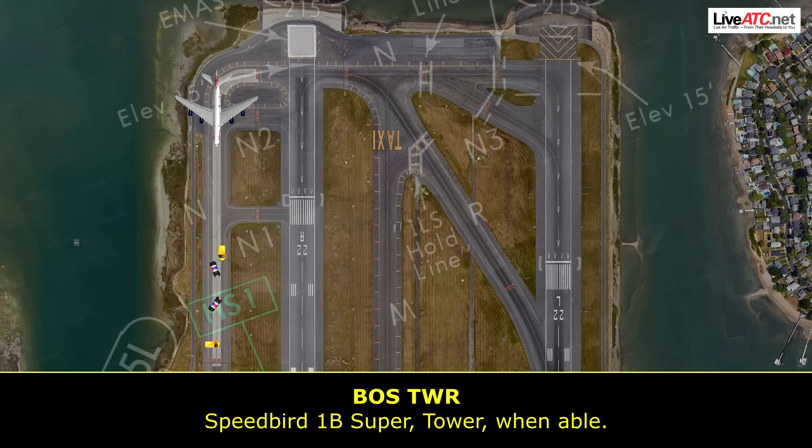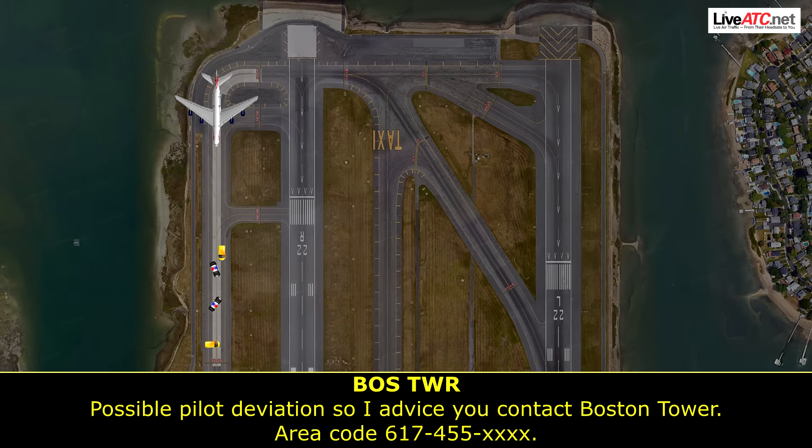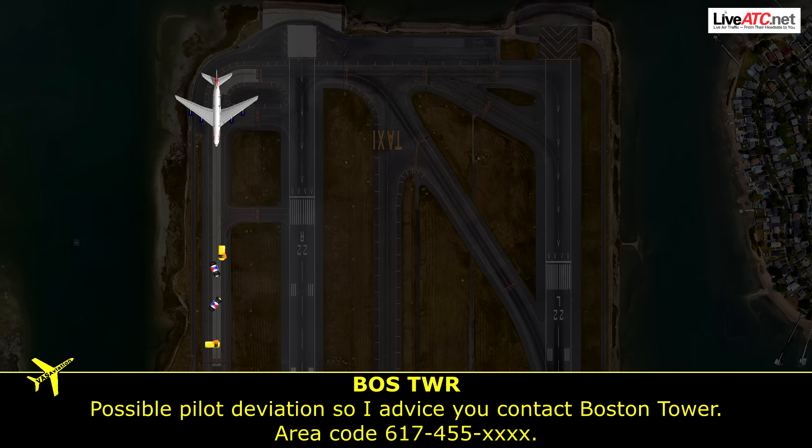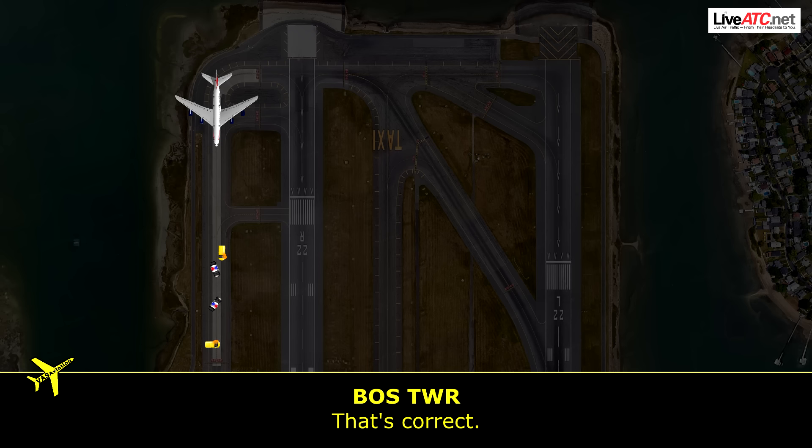Speedbird 1 Bravo Super, tower, when able — possible pilot deviation, so I advise you to contact Boston tower, area code 617-345-5. That's correct.